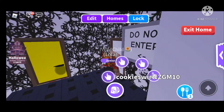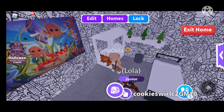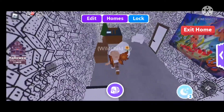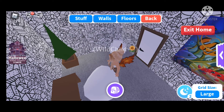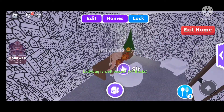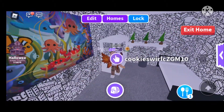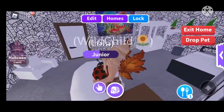This area is just for parties because I don't want people going into my bedroom. In here I've got a nice poster, a bed for my pet in case she wants to sleep with me, and my own bed as well. I've also got a desk, a bean bag chair, and a tree — I just thought it was good decoration.